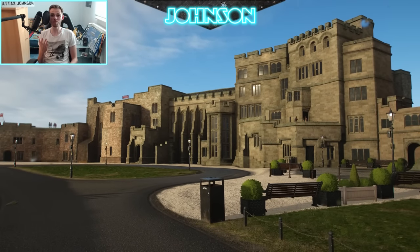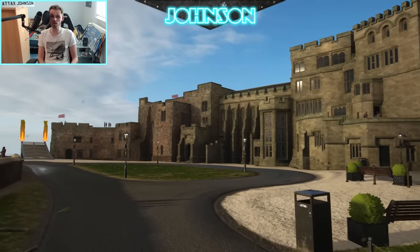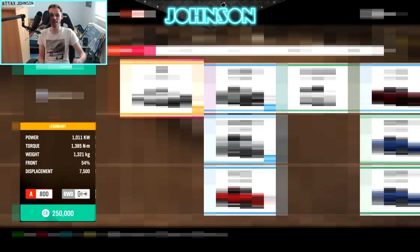Welcome back everybody, it's your favorite German potato. In today's video I'm going to race a mysterious secret A-class speed beast. Can you guess which car I'm going to race? It features 1011 kilowatts — so almost 1400 horsepower — in a class with real-wheel drive. It weighs 1321 kilograms with 6.5 handling. The setup is provided by our community member Ben, available to download in the game and in our setup spreadsheet in the description.